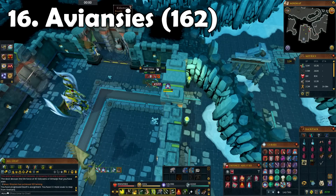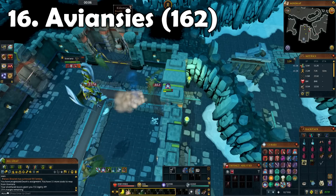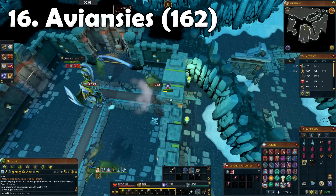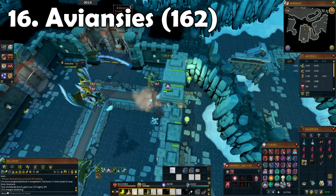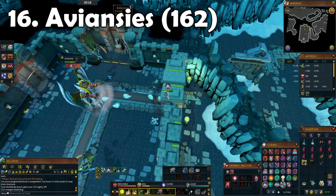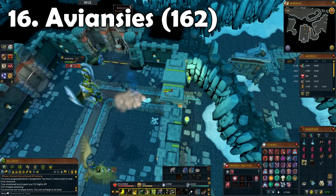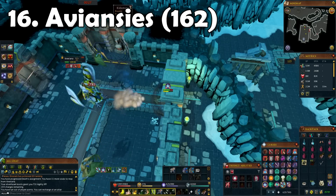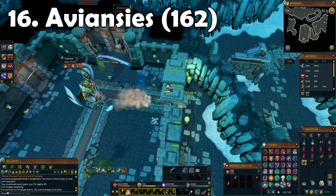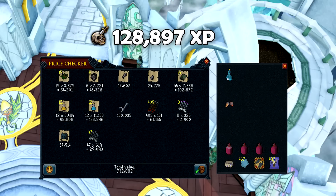At number 16, we have Aviansies, and for this one we actually went to Kree'arra. Last episode we got Aviansies but I couldn't be bothered to boss; this episode I made the effort. It's pretty easy - all you have to do is pop your ultimate ability before each kill and then AFK. She's actually the boss I've killed the most in the game. I did get a Godsword Shard 3 from one of her minions, but unfortunately no armour or unique drops. We got around 730k and around 128,000 XP.